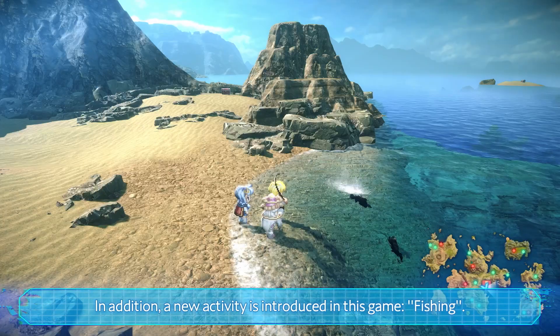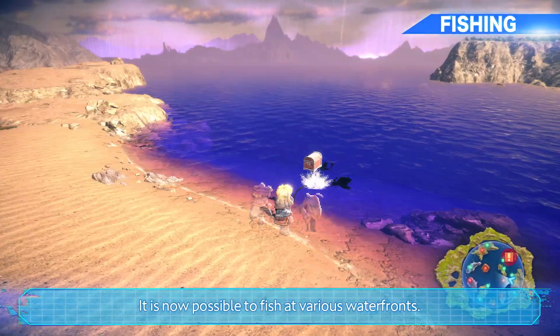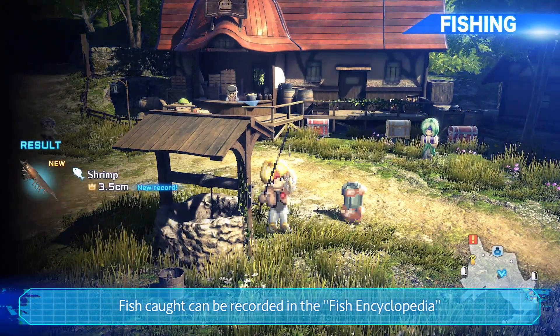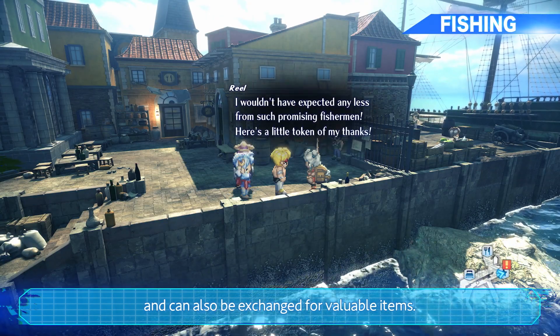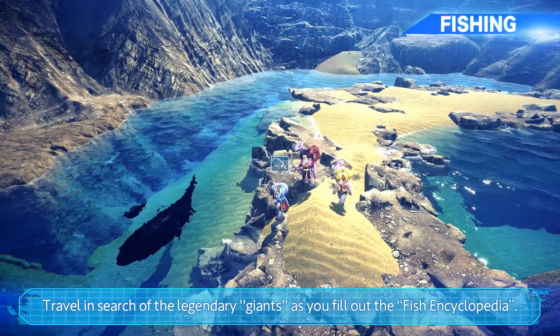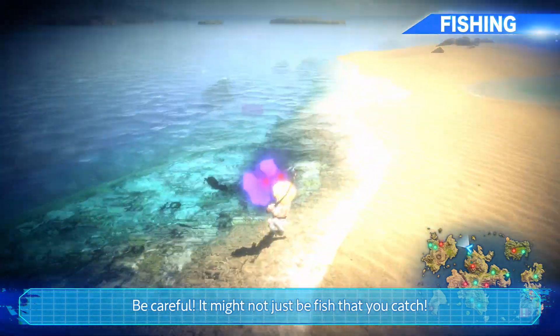A new activity is introduced in this game: fishing. It is now possible to fish at various waterfronts. Fish caught can be recorded in the Fish Encyclopedia and can also be exchanged for valuable items. Travel in search of the legendary giants as you fill out the Fish Encyclopedia. Be careful — it might not just be fish that you catch.